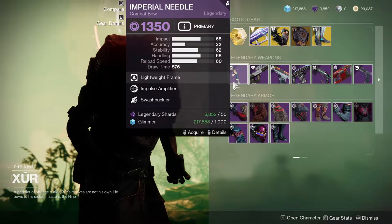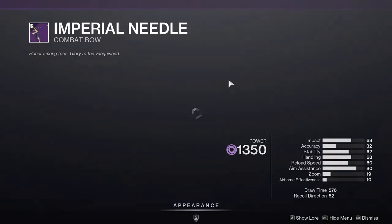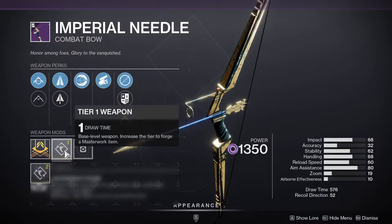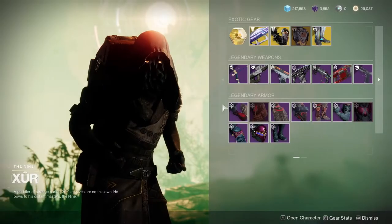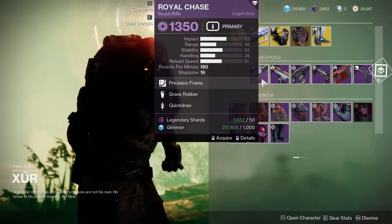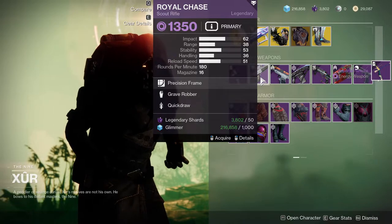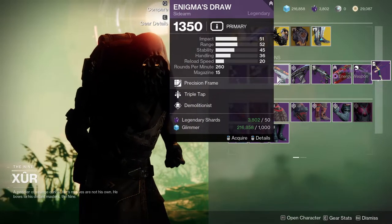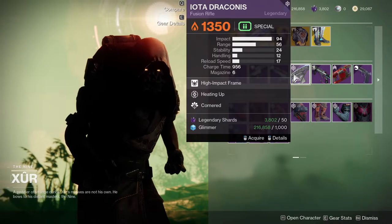For the weapons, Impulse Amplifier and Swashbuckler on the Imperial Needle — that's pretty decent. The draw time looks interesting, I might pick this up. Royal Chase has Grave Robber and Quick Jump — not a fan. Triple Tap and Demolitionist on Enigma's Draw — it's a sidearm, so no thank you. Heating Up — no thank you. Surplus and Danger Zone — no. Field Prep and Full Court on a grenade launcher — not meta.